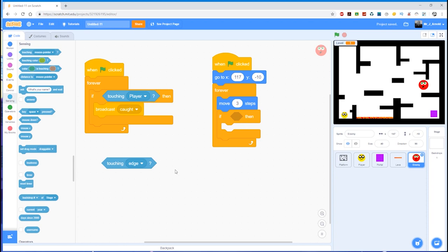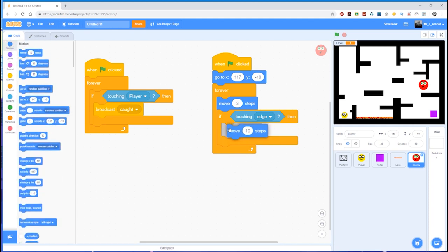I'll show you two alternatives here, but I'm going to begin with 'touching edge', which means the whole edge — top, bottom, left, and right. So I'll drop that into the if block. What happens if it's touched the edge? It needs to first of all take a step backwards — so we grab the move block, put it inside, and to step backwards use a minus number: move minus 10 steps so we're well clear of the wall. Then we need to turn in a different direction.